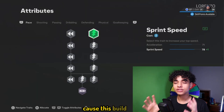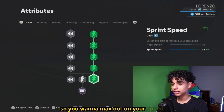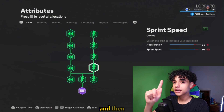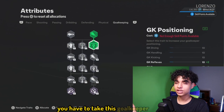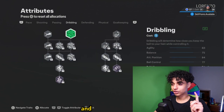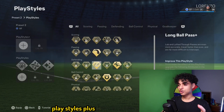Now to the stats — as you can see I'm only level 26, but it doesn't matter which level you are because this build is OP. You want to max out on your speed because that's all you need, and then you have to take the goalkeeper reflex and also this dribbling.